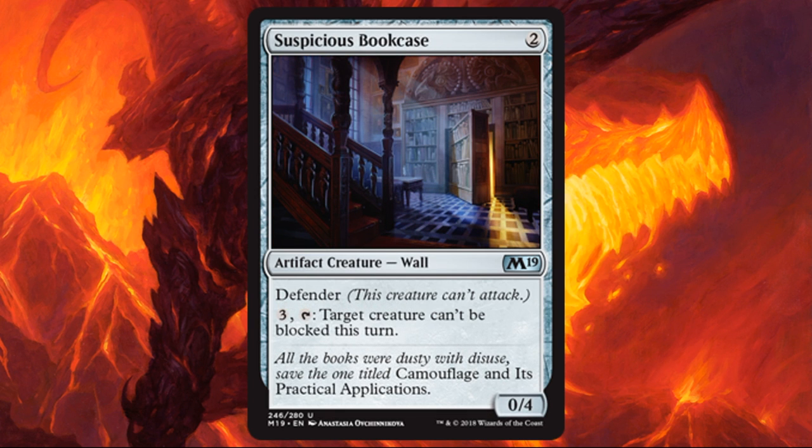Suspicious Bookcase offers a lot of versatility. A 0/4 for 2 is nice to gum up the ground and deal with early aggressive creatures, and then that 3-and-tap ability — target creature can't be blocked this turn — makes it very useful in the later portion of the game if you're in a board stall. It's good early and good late.